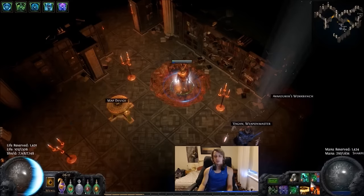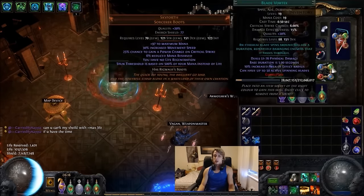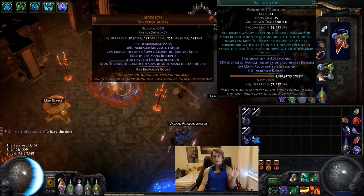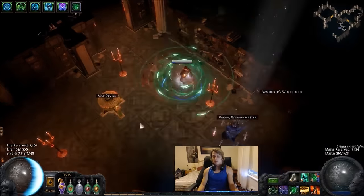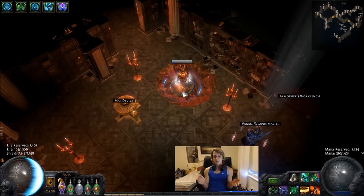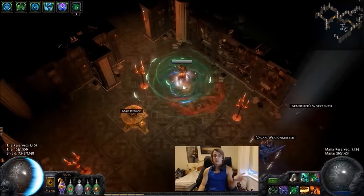We have an alternate Blade Vortex setup because the way the skill works is you stack up 4 times as you want, then press your other Blade Vortex and now you've got a 5th stack. So somewhere flying around is a different Blade Vortex — this one is Blade Vortex attached to Curse on Hit, attached to Assassin's Mark, and Rallying Cry. The important thing is: when you charge up your usual skill, occasionally you press your alternate skill, and that means one of those stacks will be flying around with a Curse on Hit setup, cursing everything around you. It's a really brilliant Curse on Hit setup, and you get used to pressing the alternate about once every 10 seconds to keep up your curses.